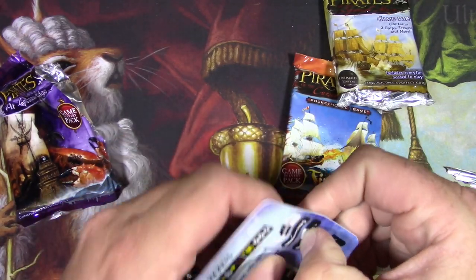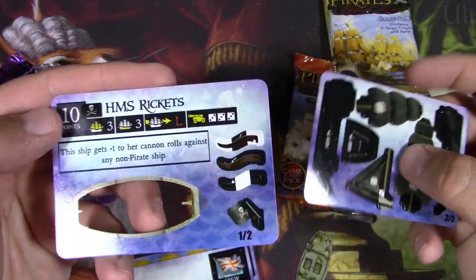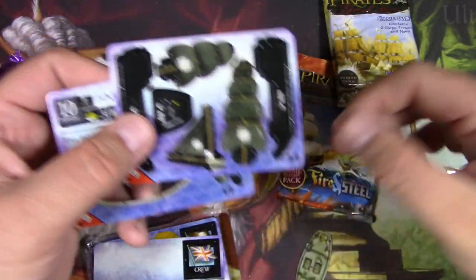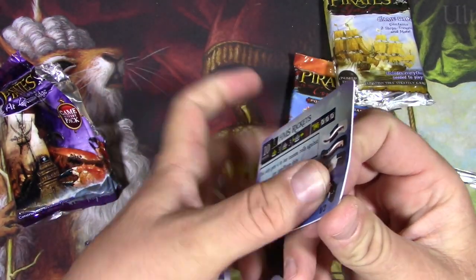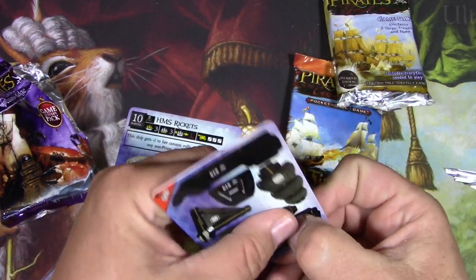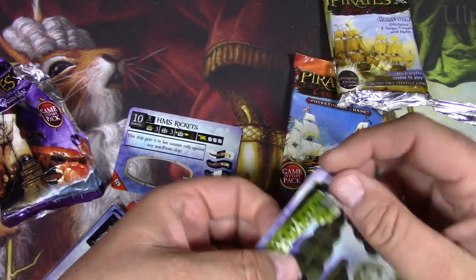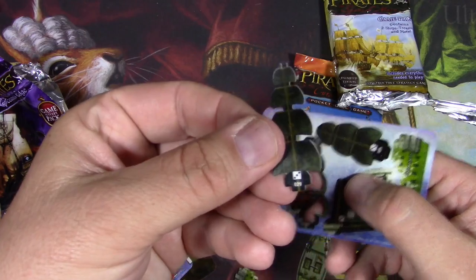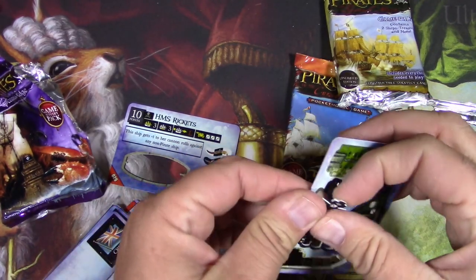Okay great - I was going to say that doesn't seem like much, but that's one of two cards, so there's a lot more to this boat - that's going to be pretty cool. I'm going to time-lapse me putting this together. There's the flag, and hopefully some instructions. Wow - is that the interior? HMS Rickets! And here's all the masts and the sails - that's really cool. It's got a dice of three on it and a barrel.